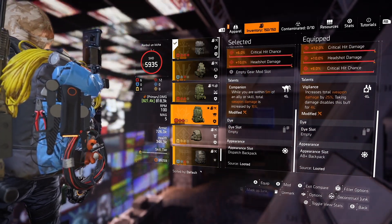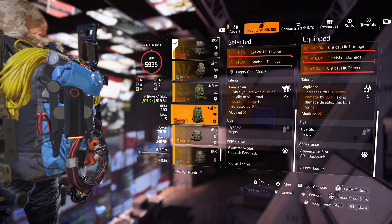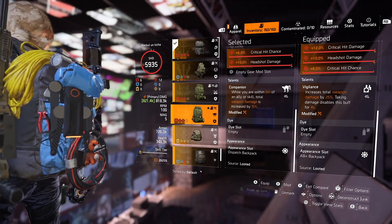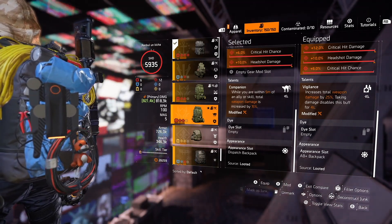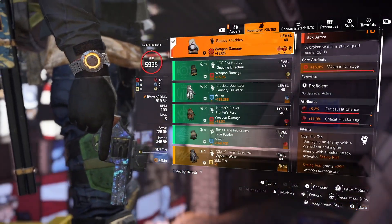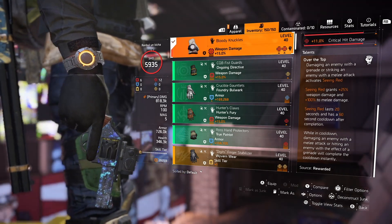If you don't like Vigilance, you can easily swap it with Companion. Then instead of a striker drone, use a fixer drone which is going to heal you and at the same time proc the Companion talent. So use decoy and fixer drone in that scenario and you will be just fine.